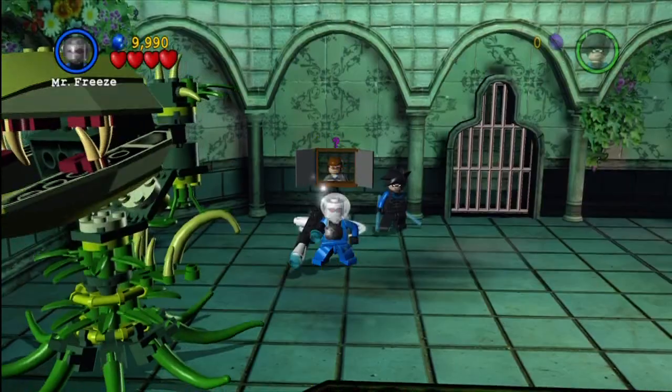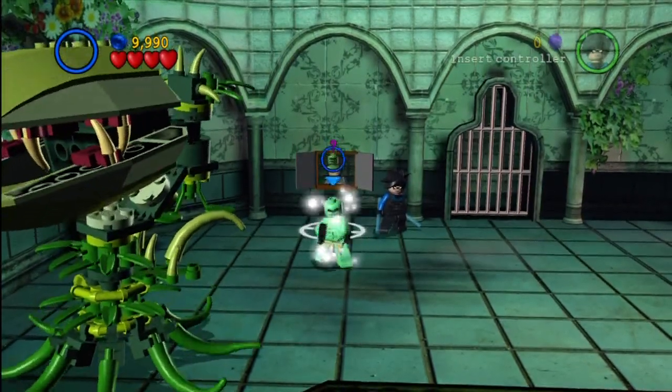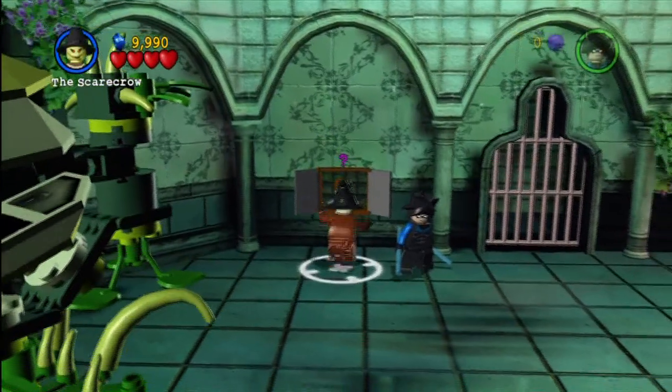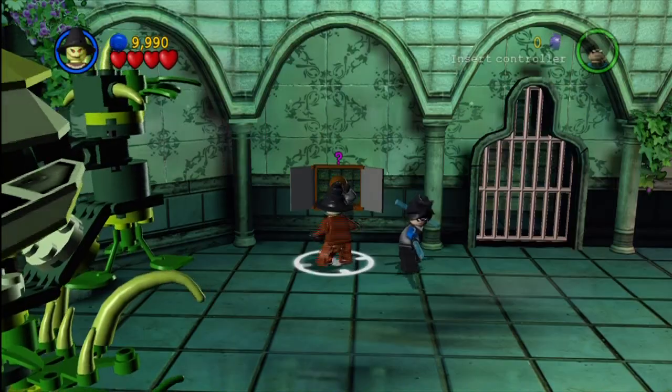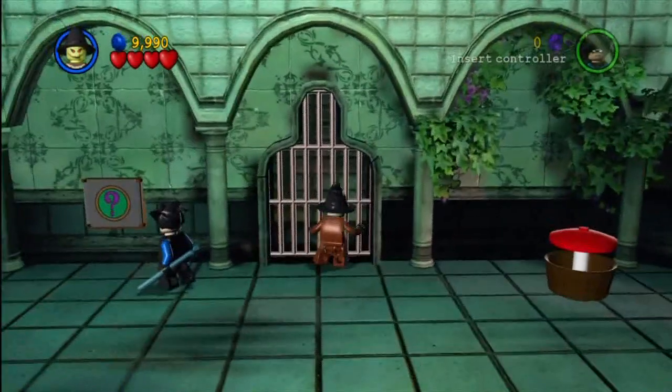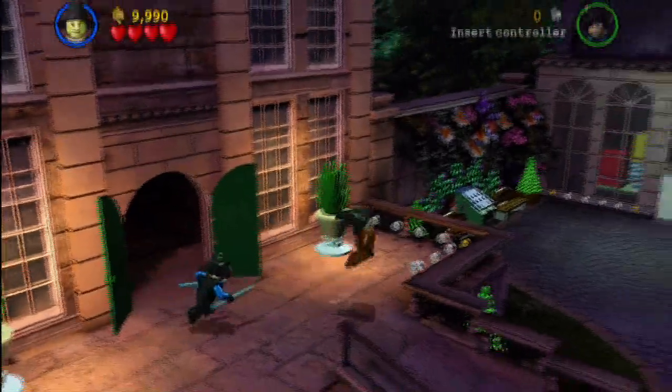We need someone who can mind control, such as Riddler or Scarecrow — or the Mad Hatter. Any one of those characters with the mind control ability would work just fine. So once you're done with that, we wait for him to open up the gates for us, and then we can cross on to the next area.